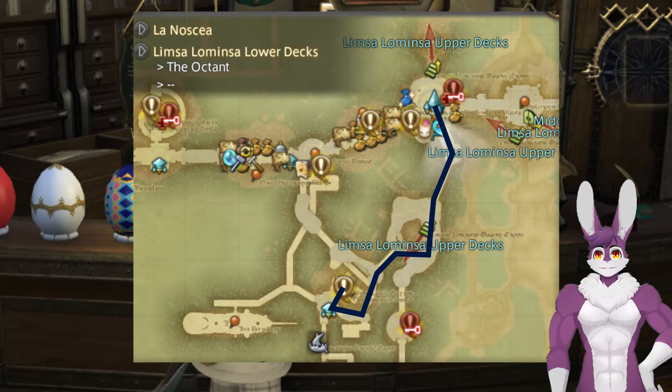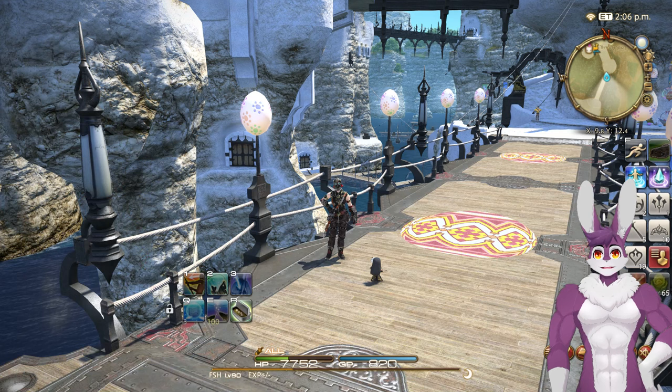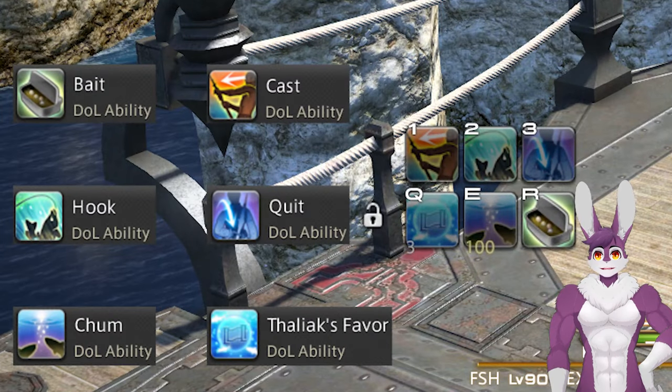To unlock Fisher, head to Limsa Lominsa Lower Decks and speak with Mooloka at the Fishing Guild. Then put these actions on your hotbar: Bait, Cast, Hook, Quit, Chum, and Thaliak's Favor.